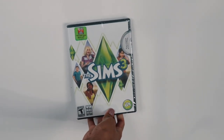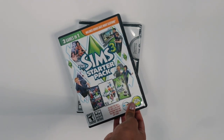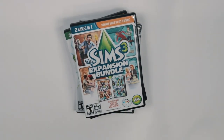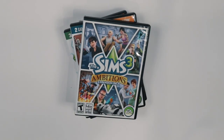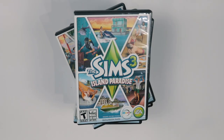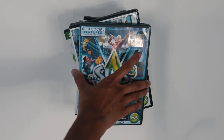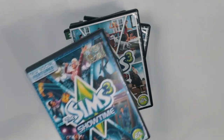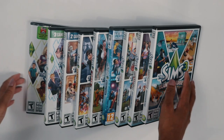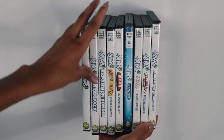Hey everybody, my name is Asmara and welcome back to the channel. This is part two to this two-part saga discussing the best Sims 3 expansion packs for story-driven gameplay. In this video, we're going to be talking about Showtime, Seasons, University Life, and Island Paradise. For each of the packs, I'll be doing an overview, a review, and giving you some gameplay tips. If you want to hear me talk about the first five Sims 3 expansion packs, go ahead and watch the previous video — I'll link it in a card above as well as in the description down below.